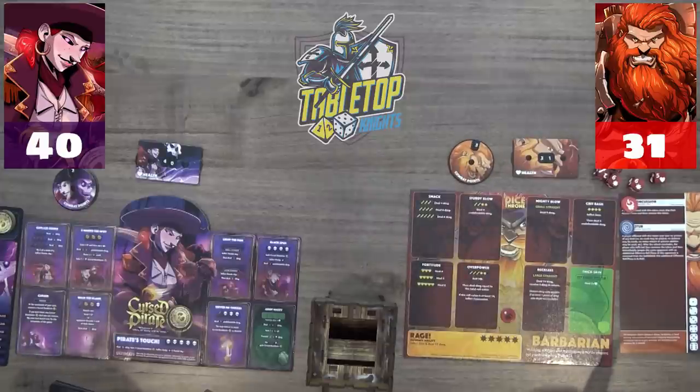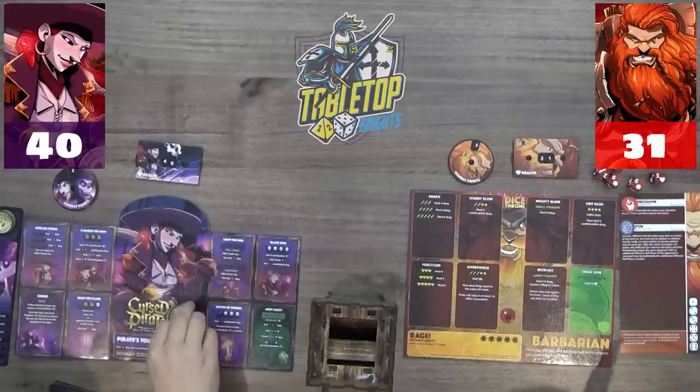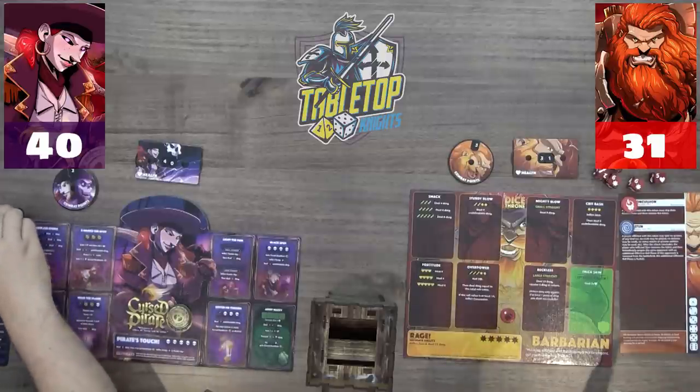Victor explains the powder keg: at the start of your upkeep phase, roll a die — on a one or two it explodes for three undefendable damage, on a six you can send it back to the opponent. On three, four, or five nothing happens. Victor lost a cursed doubloon at the end of his turn as well.